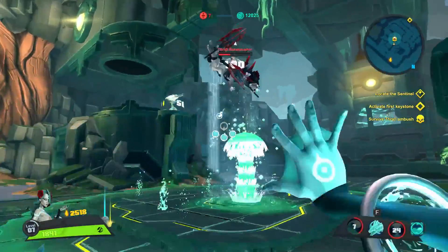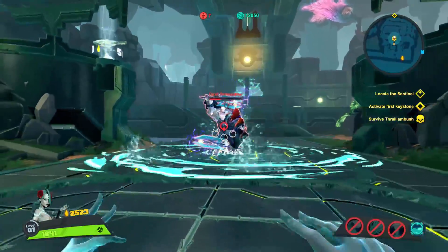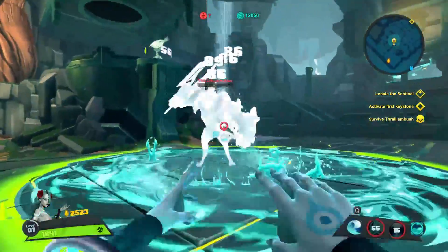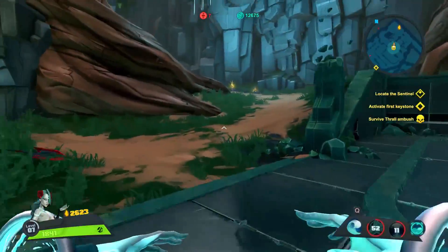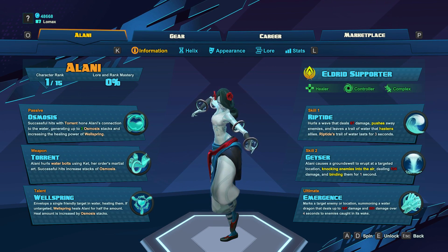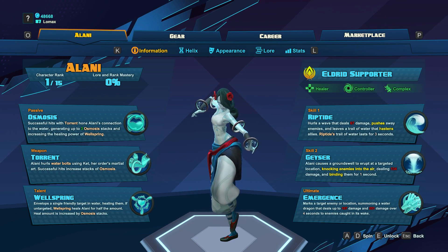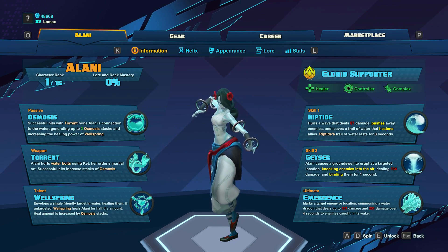What's going on guys, Lomax here and welcome back to another Battleborn character guide. This one will be featuring Alani. Alani is the second Eldred support character and first DLC character to come to Battleborn. She is a water-based hero who can heal allies in the blink of an eye, making her a high-priority target. We'll see this healing in action as we get into her abilities and Helix Tree.